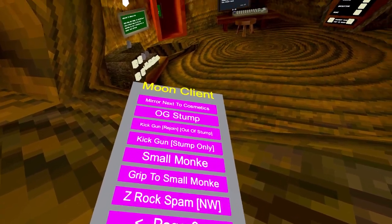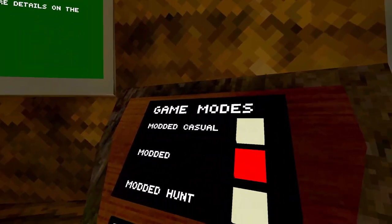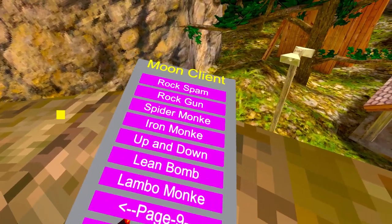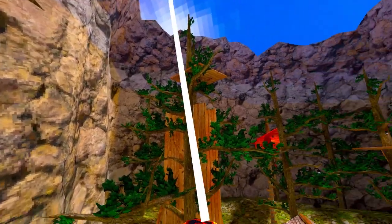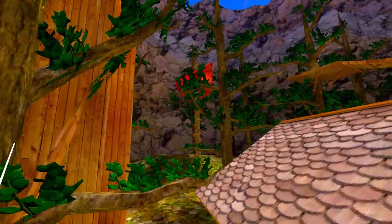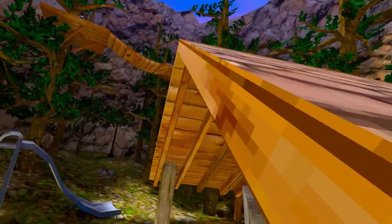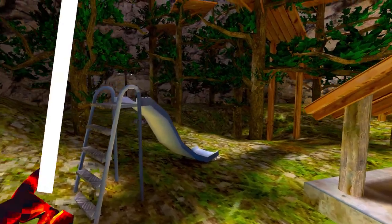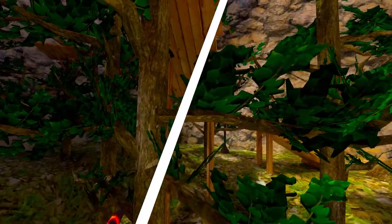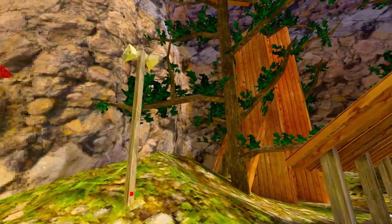I broke the menu again — had to reload. We're back in the modded lobby. 'Spider Monkey' — the monkey moves like a spider. Pretty cool mod. On Shiba's menu there's no spider monkey. I wish it swung you up more instead of just slow swinging, but it's cool. There should be a gorilla tag game where you're Spider-Man.